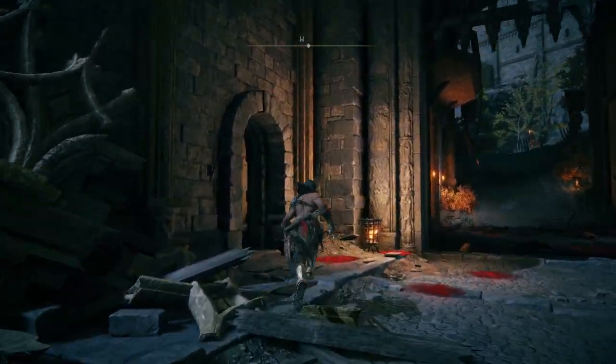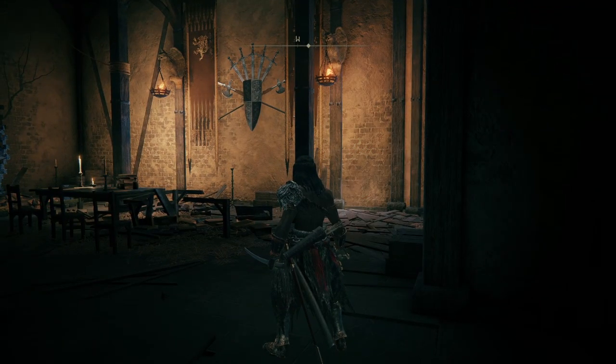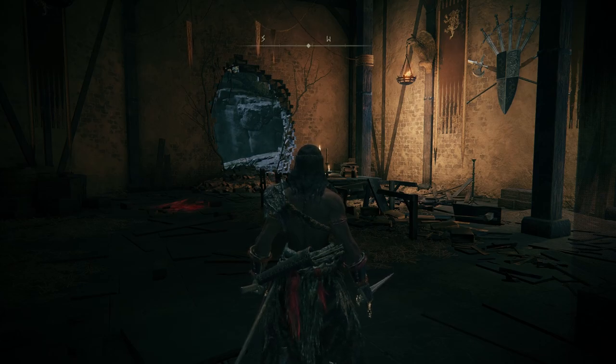Now if you haven't already beat Godric, you should meet someone named Gostoc in the room to the left. He'll give you a tip to go through the opening to avoid the guards, but while he might seem like he wants to help you, this dude's actually a little snake. Either way you decide to go, he ends up following you and appears behind you at certain points as you make your way to the castle.